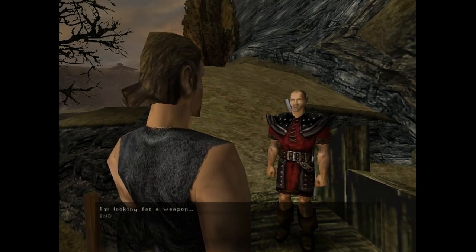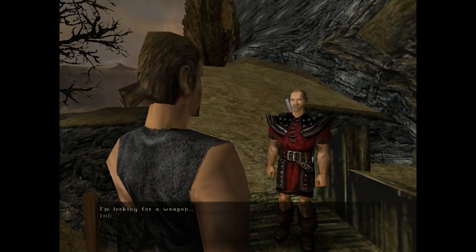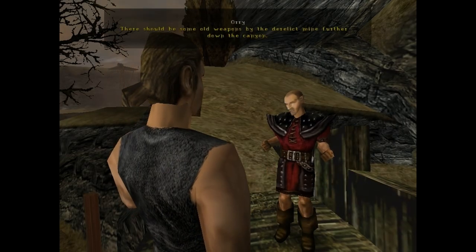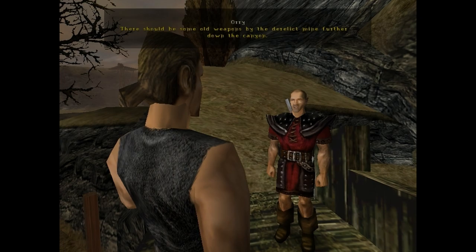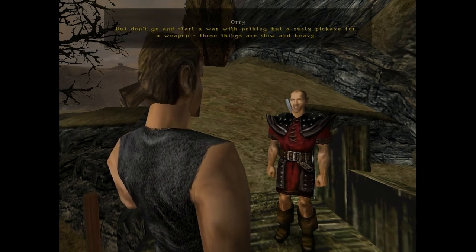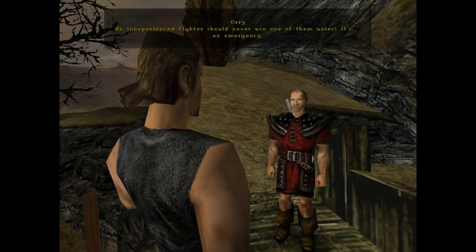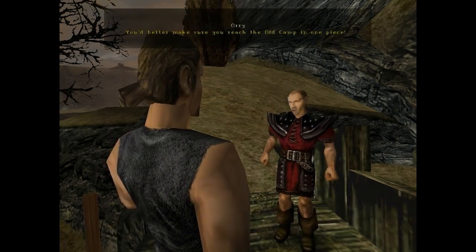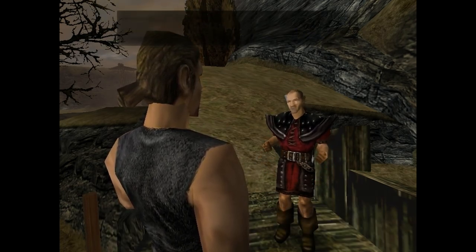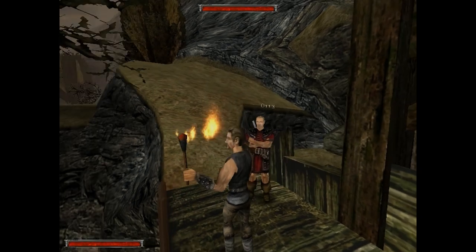So the whole premise is that people can't get out — they can get in. Once you're in, you're in. But somehow we can still send ore out, so I guess it's only living creatures that can't get out. 'I'm looking for a weapon.' 'There should be some old weapons by the derelict mine further down the canyon. But don't start a war with nothing but a rusty pickaxe — those things are slow and heavy. An inexperienced fighter should never use one unless it's an emergency.' We should find ourselves a pickaxe, or something better ideally.